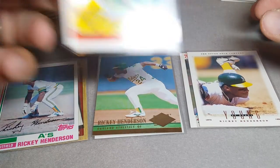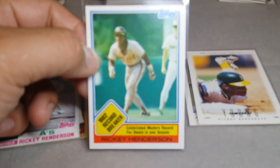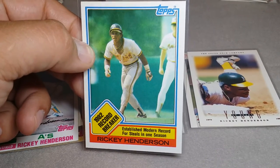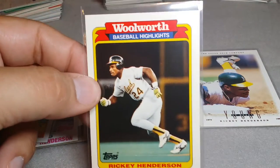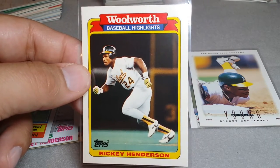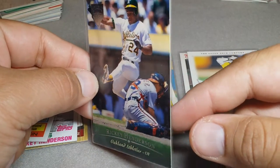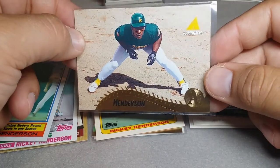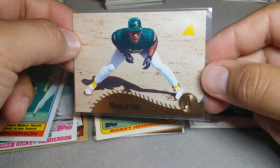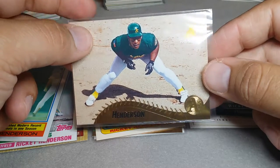Here's another classic — Ricky looking at you, stalking, he's watching, he's moving out. Just Ricky about to steal your stuff. Here's a Woolworth card — yeah, Ricky's stealing your stuff. Here's Ricky jumping over the catcher — he made it in. Some of these it's hard to tell if he's running bases or not. Here's a really cool Pinnacle — Ricky just getting ready to steal your stuff. That's what it looks like when you're about to get a stolen base taken on you.